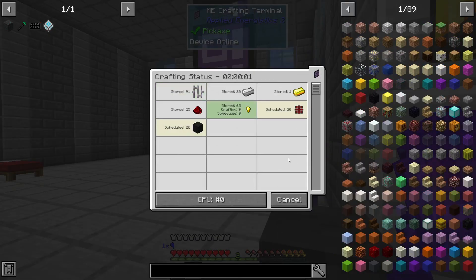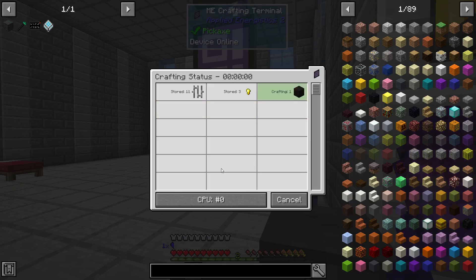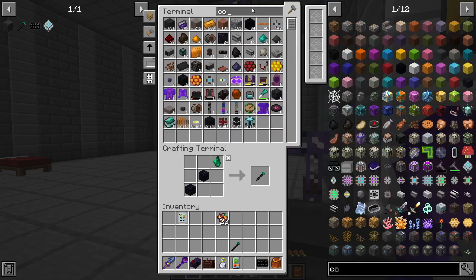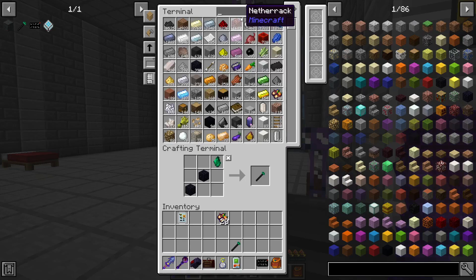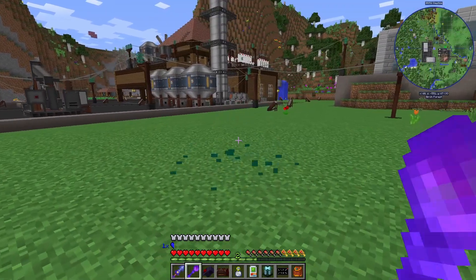This would go faster if we had multiple molecular assemblers — you'd have one crafting one thing and one crafting another. But it's still way faster than doing it by hand. We needed two laser cores, and a lens — I probably could have crafted this by hand to be fair.